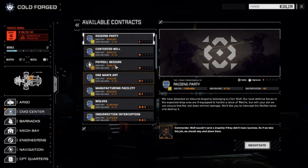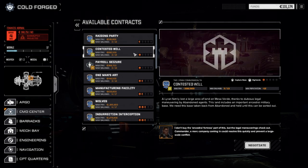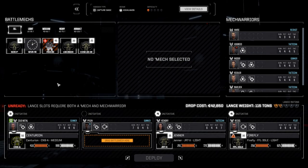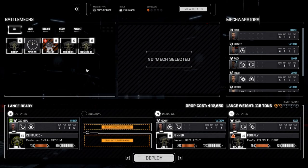We have a half-skull raiding party against Clan Wolf - raid a dropship belonging to Clan Wolf while local defense forces, expected to drop, are ill-equipped to handle a lance of mechs. Let's go after this one - capture a base. Let's negotiate: 17 for 420,000. If we're going to go, we might as well go one-four and get another 130,000 out of it. So let's accept that - we need the cash really badly.